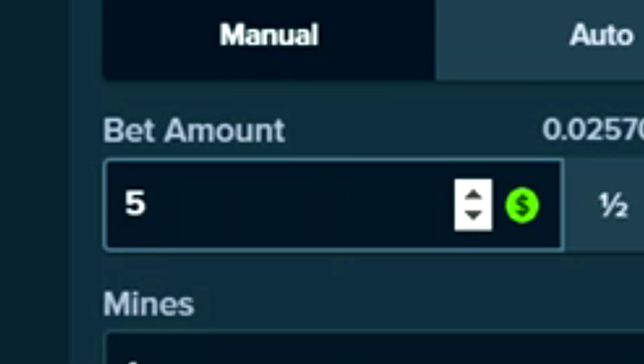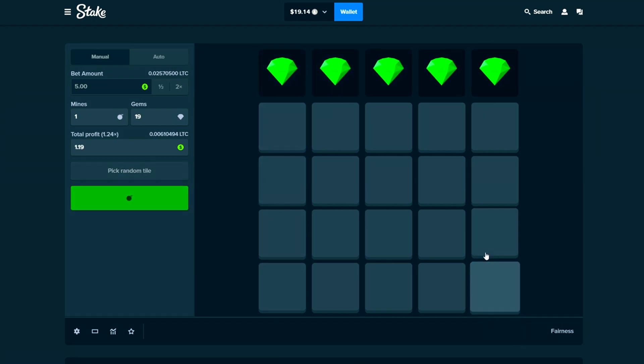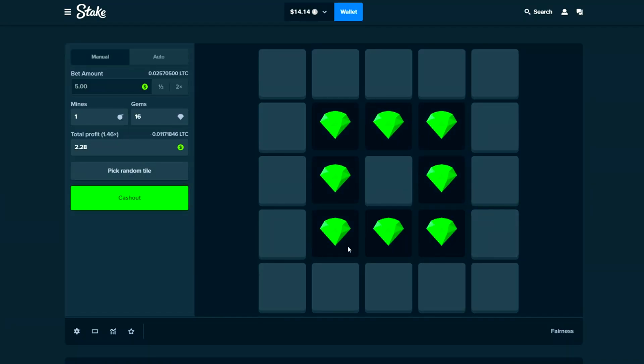Let's grab these three. You know what, we're gonna switch to one mine and go $5 — that allows us five losses in a row before busting. Going one mine with the ring strategy on the outside, filling the whole thing up. One row — oh my god, these ring strategies are just not working. That's a 1x.